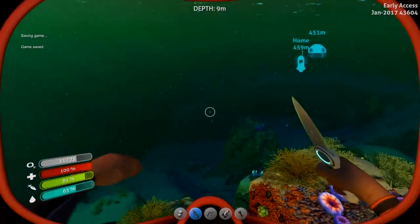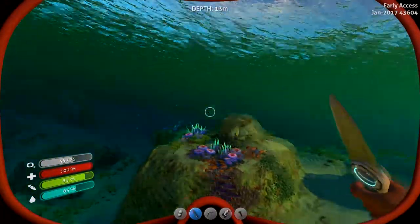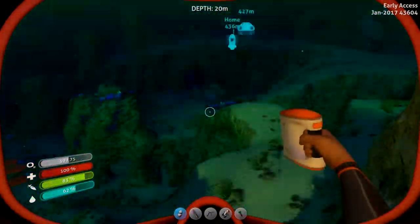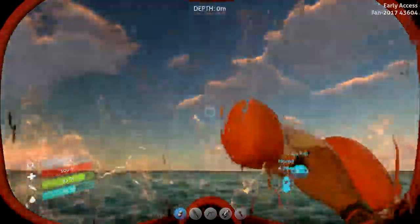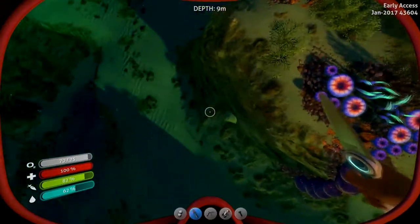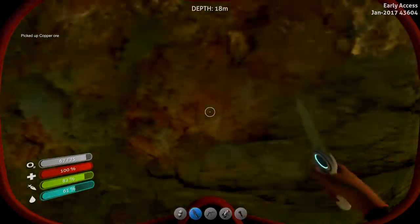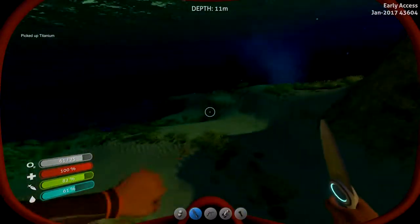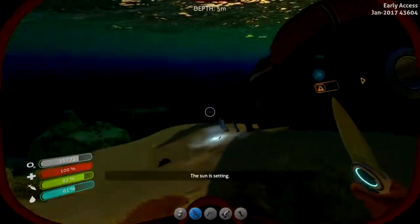Hey guys, what is going on — Tority17 here, and today I'm back with another episode of Subnautica. This is episode four. I've been doing some stuff off screen, looking for things. I made one of these bladder fish things — I hold it and when I click it, it takes me up to the surface really fast. I thought it was like an extra breathing cell, but no. I found a life pod — the one that's not in the radiated zone.